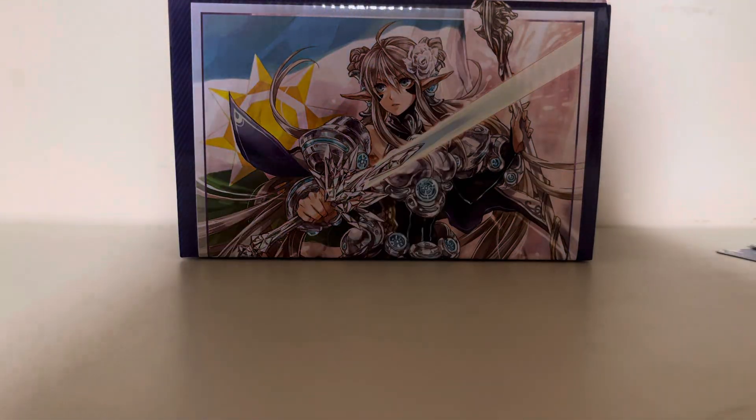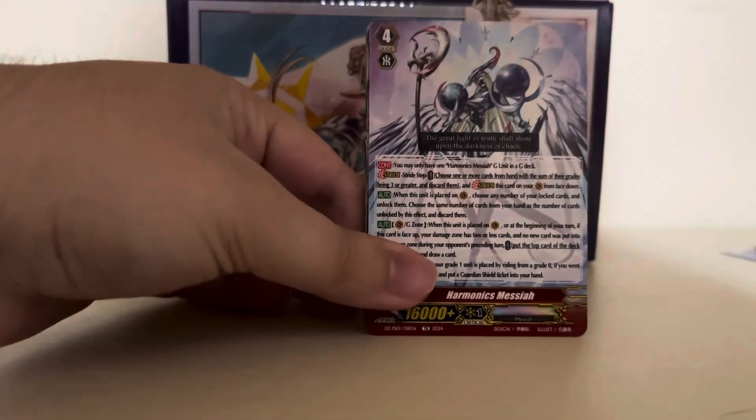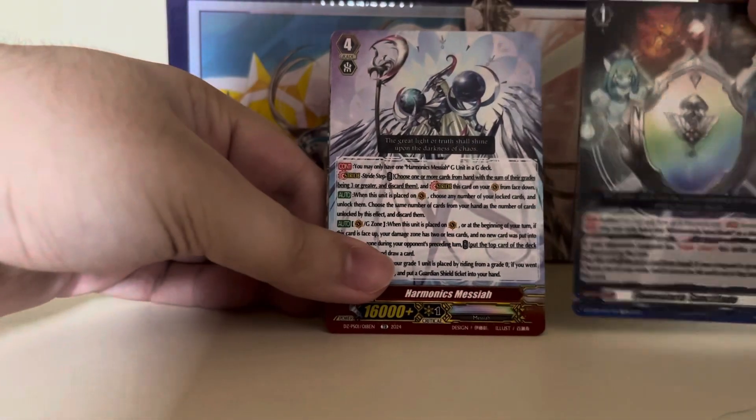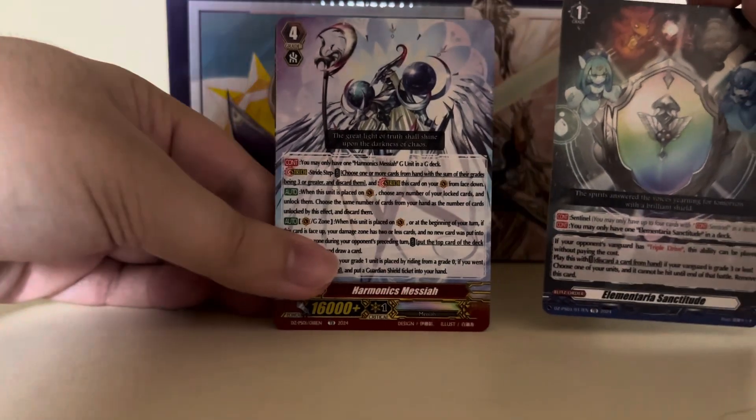And then there's Elementaria Sanctitude — a very nice card to get; you can always use more of them. On to the Stride deck: we've got Harmonix Messiah. This is the big money card in this set. All of the deck sets that just came out for premium have these in them, so that's great.